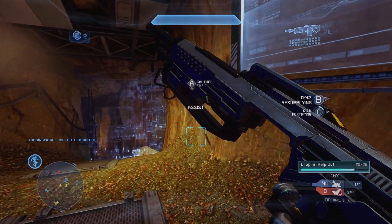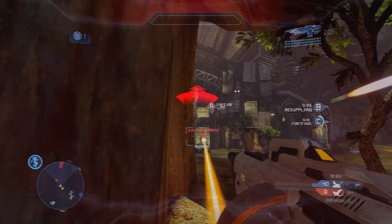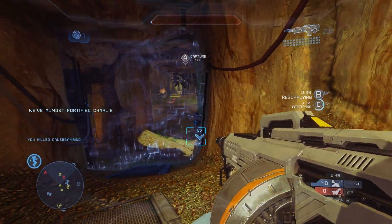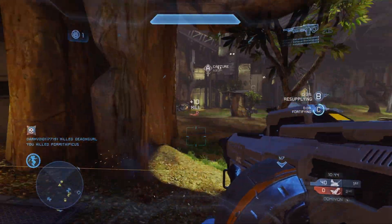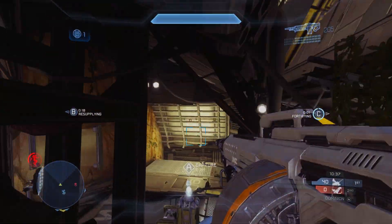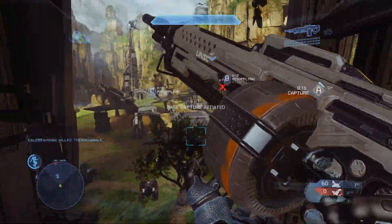At number five we have Dominion — a pretty fun mode that was introduced in Halo 4 and only present in Halo 4. It's one I remember having a lot of fun with when Halo 4 was originally released, and something I always go back to in the Master Chief Collection. The best map for it is definitely Exile, but it can be fun on other maps too. Essentially, you're capturing different zones and then fortifying them, which generates points for your team.